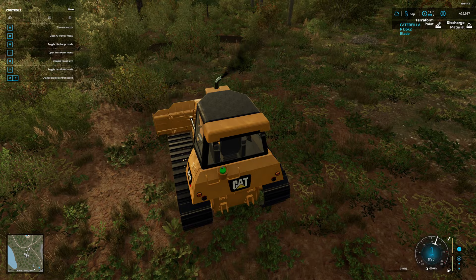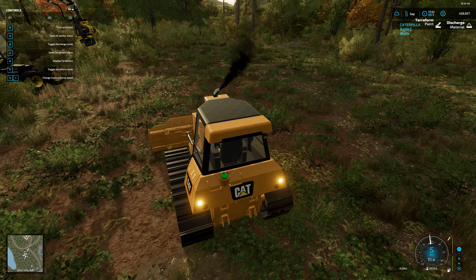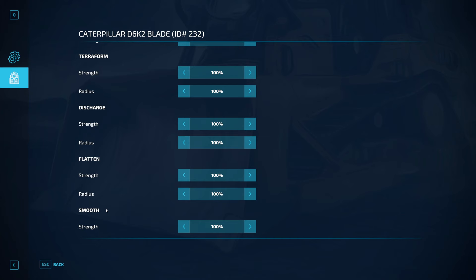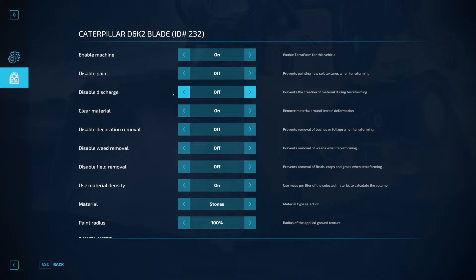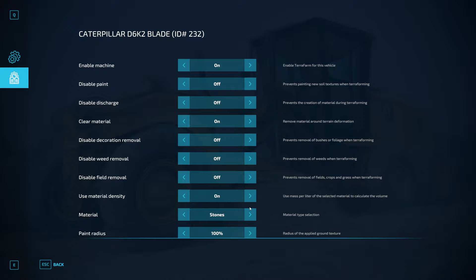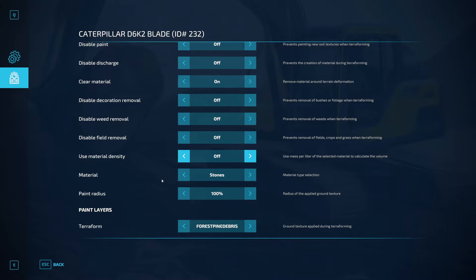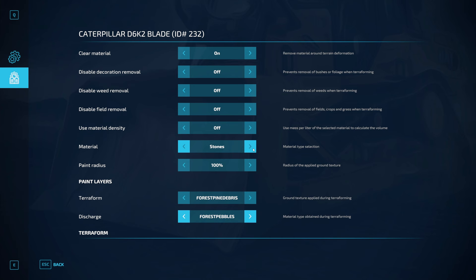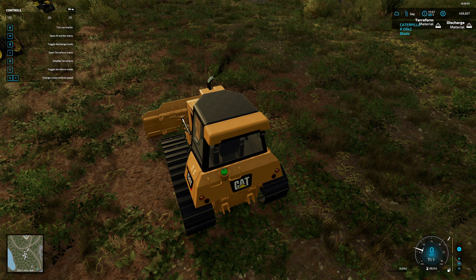Watch this — if we enable this and put it down and start pushing... it's supposed to enable terraform. There we go — you can see it's painting the ground underneath, a little laggy though. It's not taking away any of the brush like it's supposed to. So we probably want to check terraform discharge material — we don't have any discharge material. Let's go back into the menu: disable discharge, clear material is on, removes material. We'll turn off use mass per liter. Alright, we'll just do stone for discharge and forest pine needles for the surface.